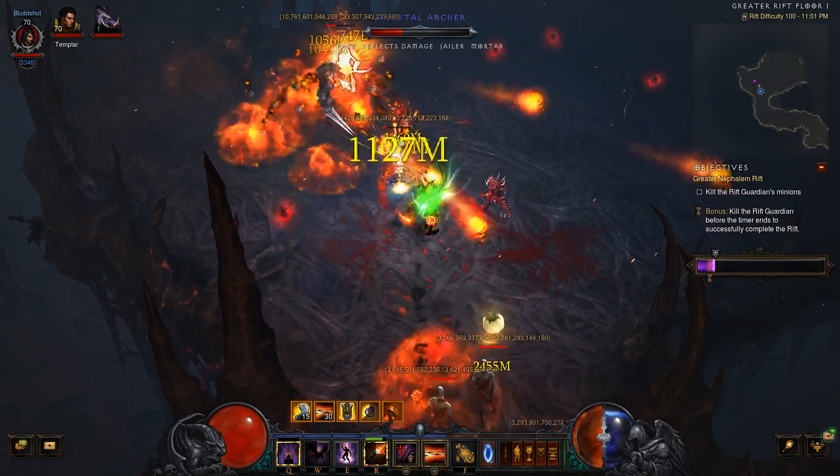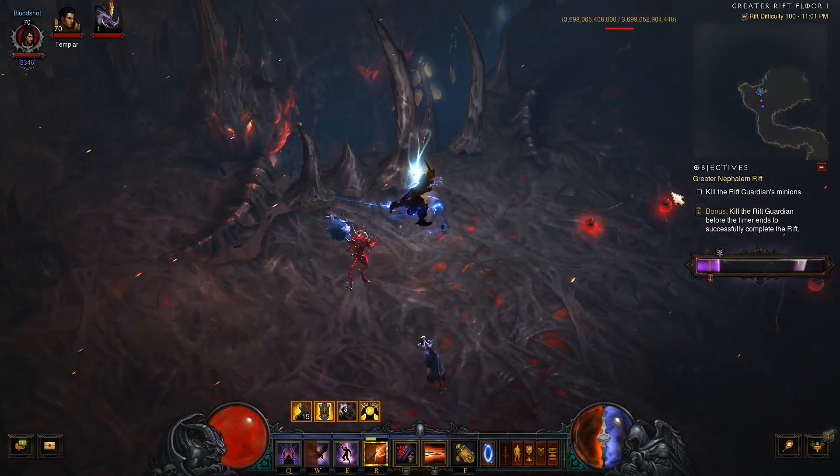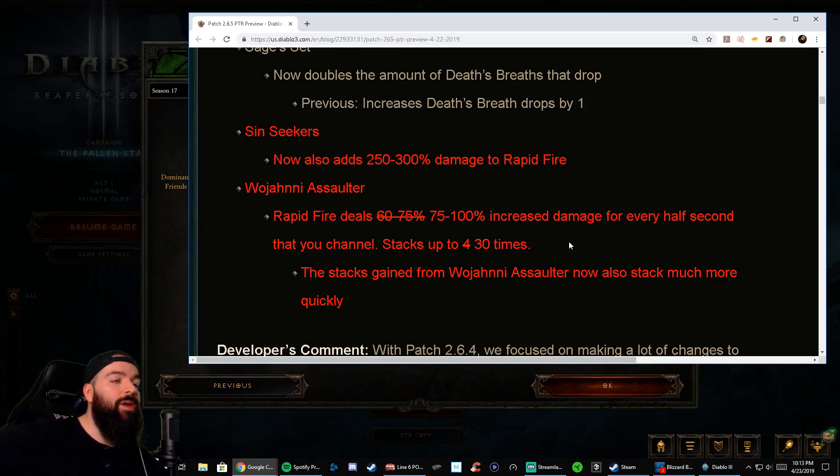We're still working through the builds, but long story short, the Rapid Fire Natalya Demon Hunter is viable. No augments, a thousand Paragon, and it's hella tanky with all this life per hit. We just kind of threw the build together, so we're going to perfect it over the next few days and get the build out to you guys. If you ever wanted to play Rapid Fire, now is your chance — there might not ever be another Natalya season, so go for it.